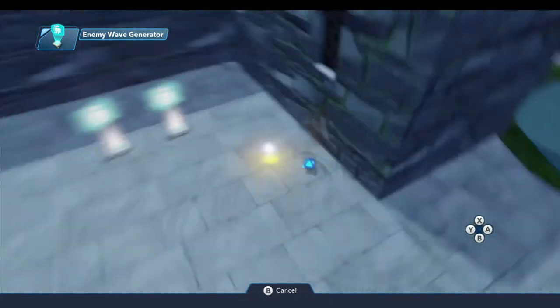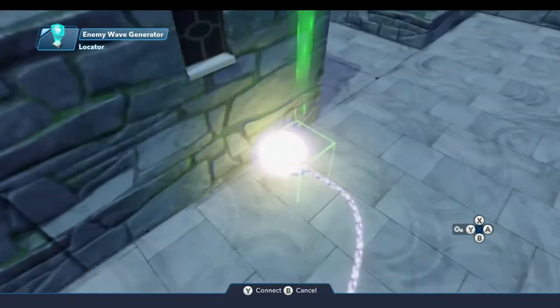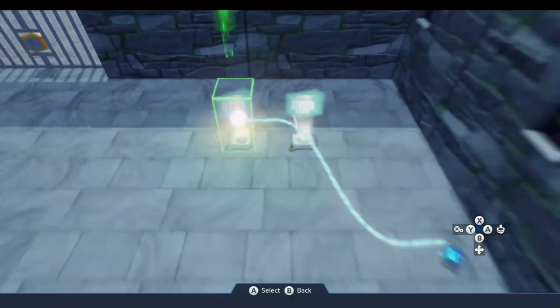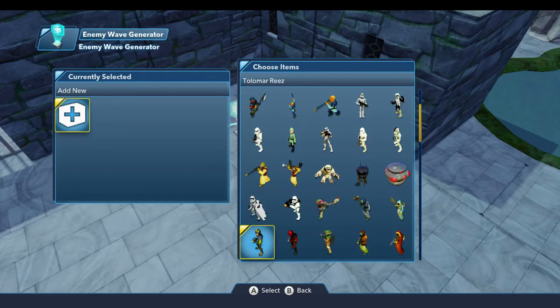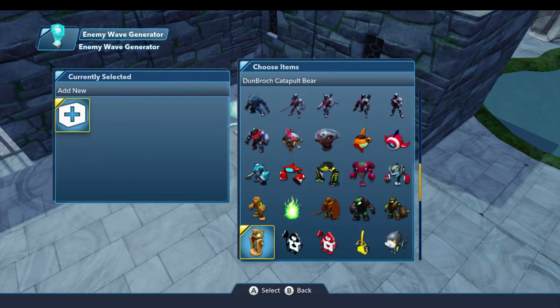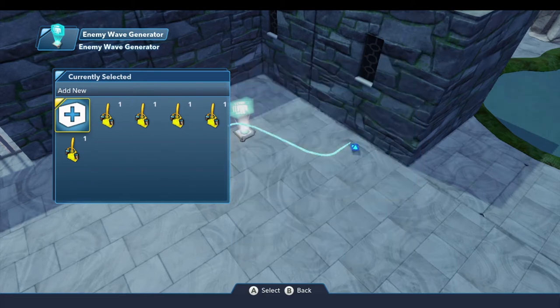So we're going to connect up each of these wave generators to that locator, like that, and we'll do the same with the other one. For the first one, we'll come down and configure the wave. We're going to need the brooms, so we'll scroll down here until we find those. Normally you could just add one and set the count, but this actually works better if we set them in here individually, so we're going to do that instead of setting the count on each one.